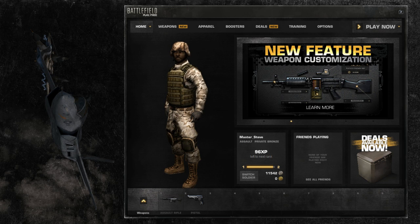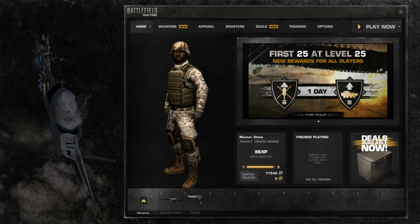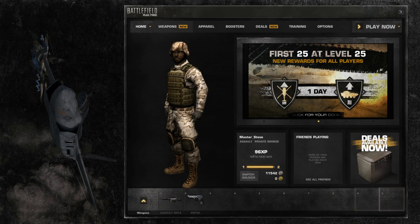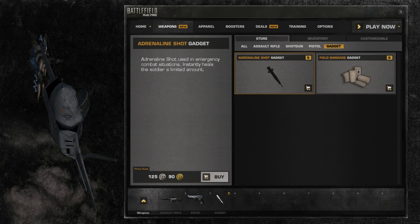When you have finished customizing your weapon, it's time to gear up for combat. At the bottom of the client window, you will find your equipment bar, where you put the equipment you want to bring onto the battlefield. Before entering combat, it's a good idea to equip some bandages.